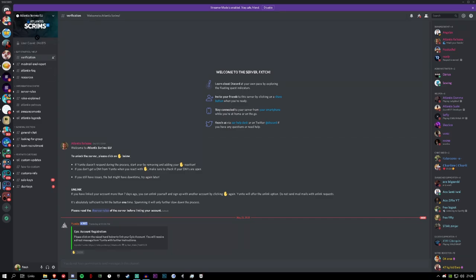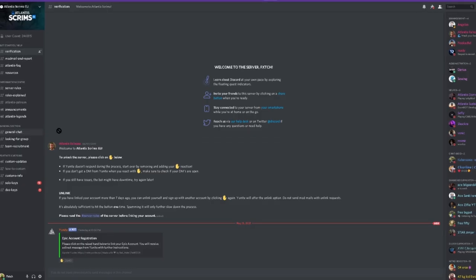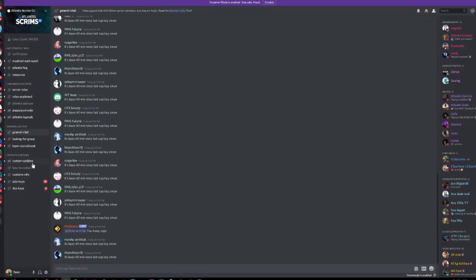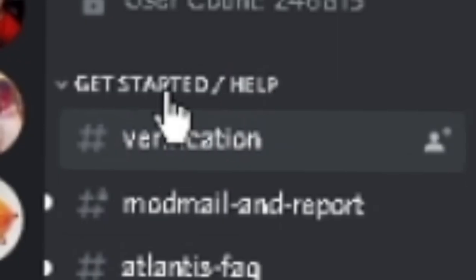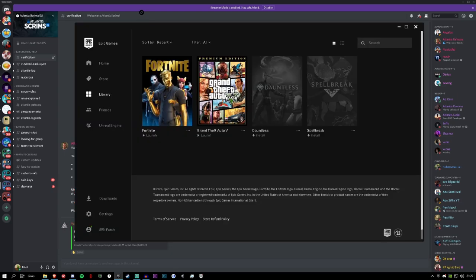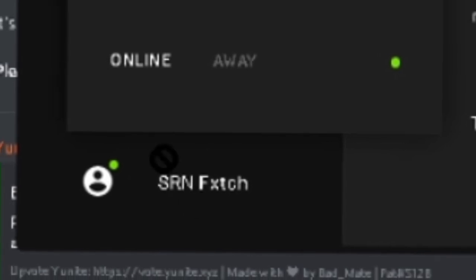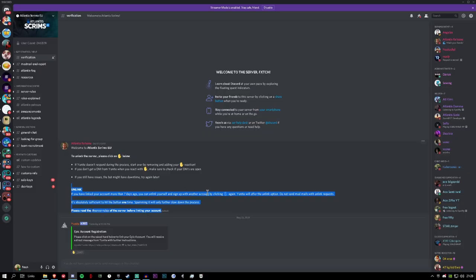How it initially works is you join a scrim server of choice — I'm going to link a ton down below. Once you've joined the server, you'll be loaded in but you won't see channels like general chat or custom update channels. The only channel you'll see is the verification channel. It's self-explanatory: you read the message, and basically what it does is verify your Epic Games account.